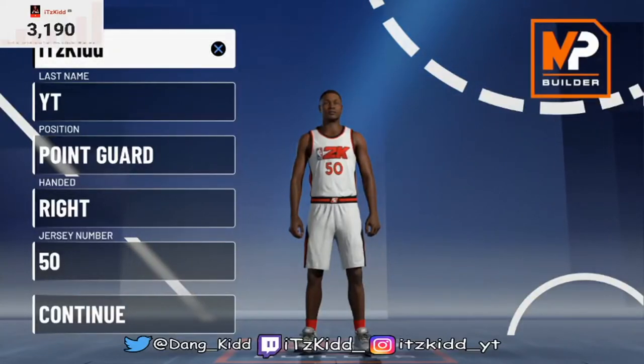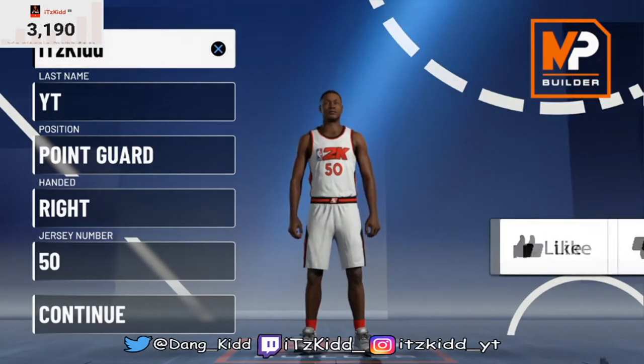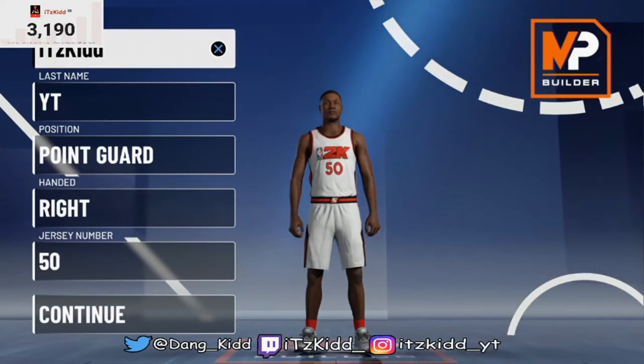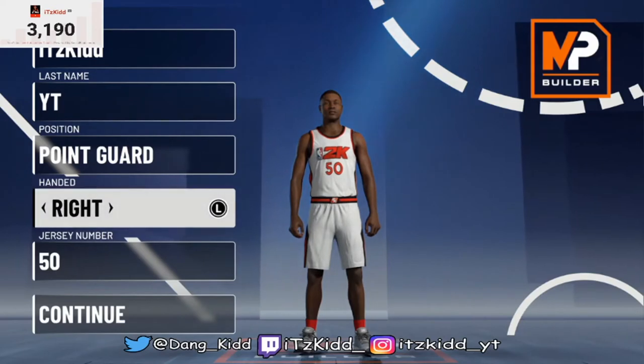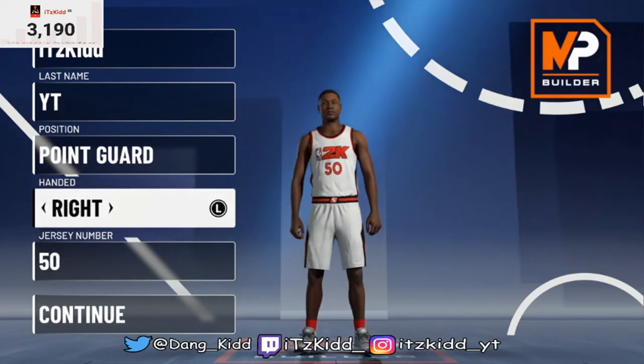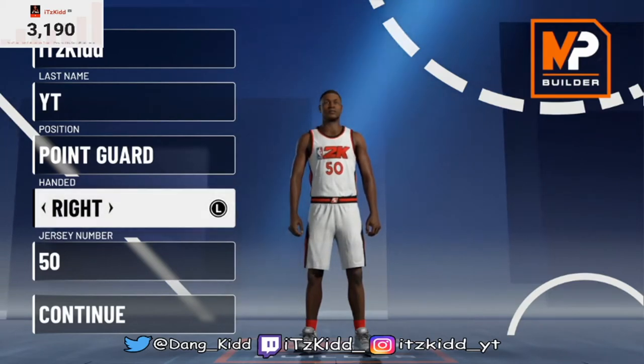What's up guys, it's your girl kid, I'm back with another build video. Today I'll be showing you how to make the famous two-way slashing playmaker. It was the most popular build in NBA 2K20, and in 2K21 they did nerf two-way slashing playmakers, but there is still a way to get contact dunks and I'm going to show you that right now.